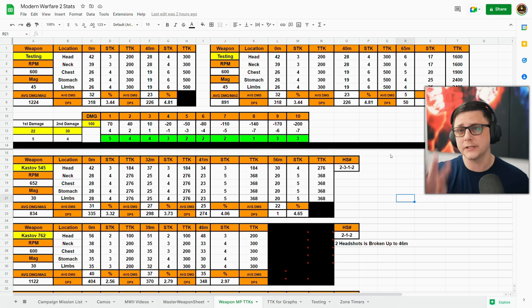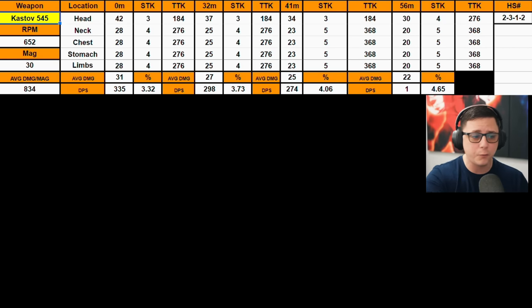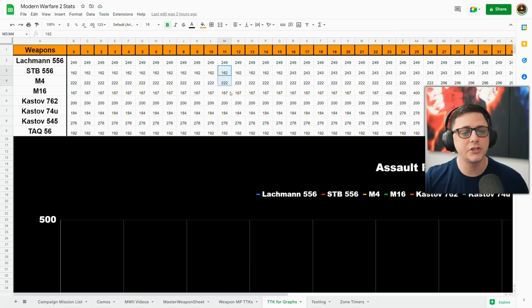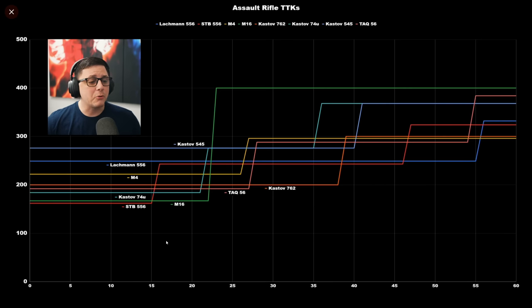What's interesting about the damage profiles for the rifles is there are usually three damage profiles, but sometimes there's a fourth one where the gun gets even weaker after a certain damage range. I've gone through and looked at all of those. The Kastov 545, as you can see here, has various damage profiles — the average shots to kill is around three, requiring some headshots, with two headshots needed to achieve the lower TTK of three shots to kill. I put that data into another spreadsheet to generate a graph.